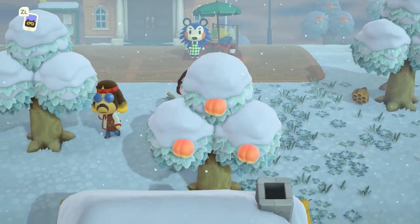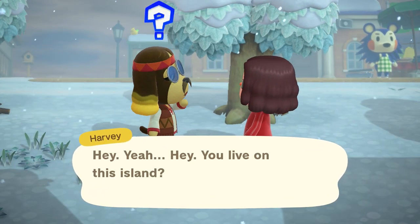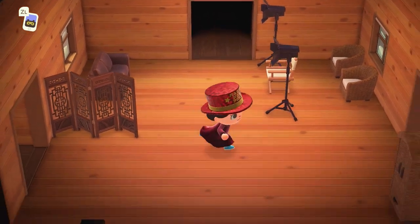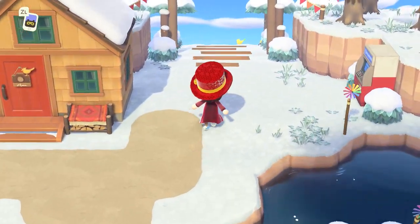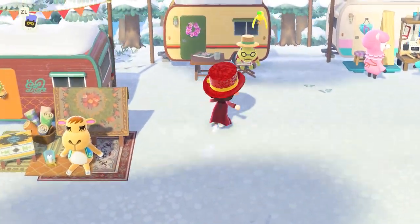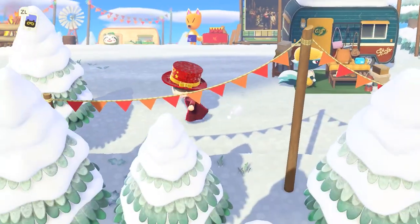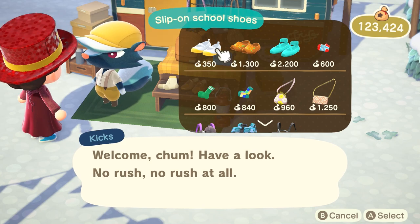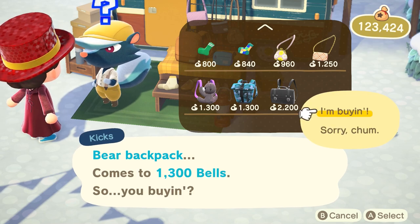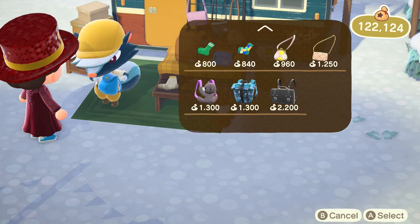Once those three villagers are moved in you'll be able to go to Harv's Island. Harv should be wandering your island — speak to him and the next day you can fly there. Speak to him outside and inside his house and the next day you'll unlock the best new feature from the 2.0 update. Not only will you unlock new hairstyles, you'll also be able to unlock a bunch of caravans for 100,000 bells each. It's a bit pricey, but if you time travel far into the future you might find a lot of it has already been paid off.